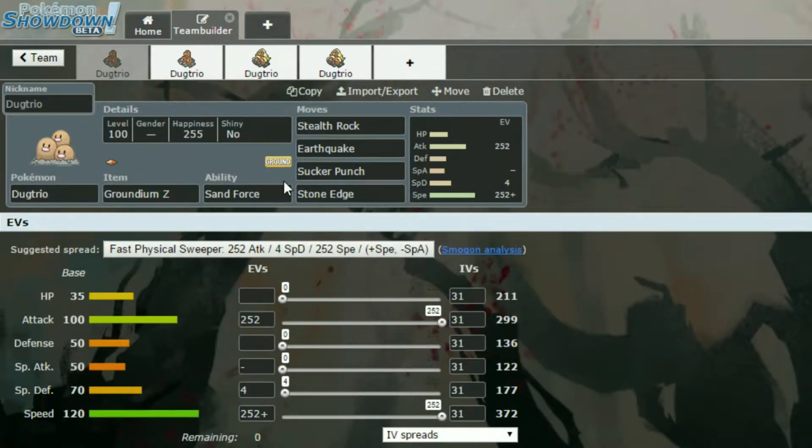EV wise we have a fast physical sweeper. This is max Attack, max Speed with a Jolly nature — more in Speed, less in Special Attack because you're not using Special Attack at all. And then 4 in Special Defence just because there are 4 EVs left over.